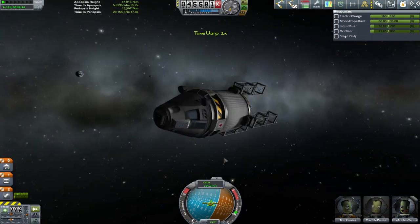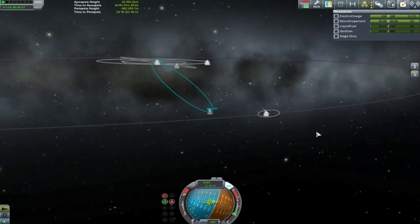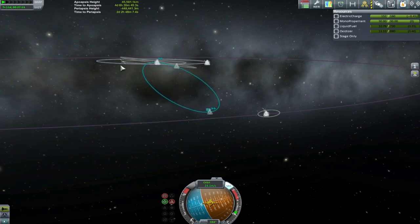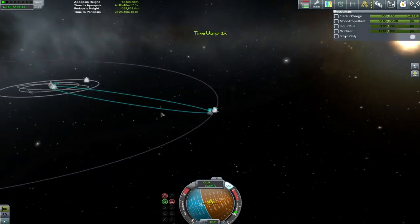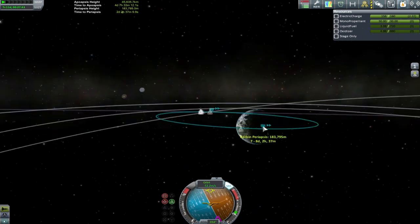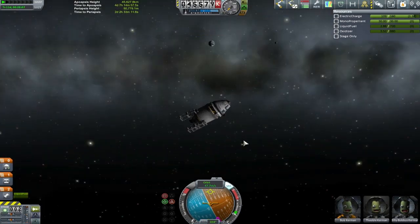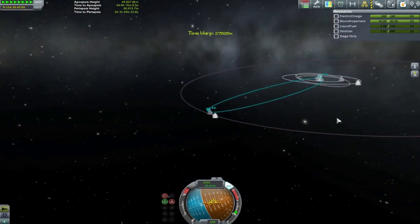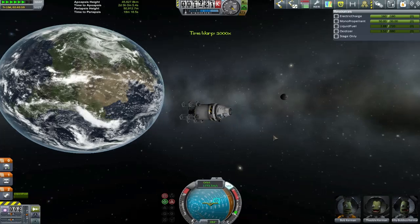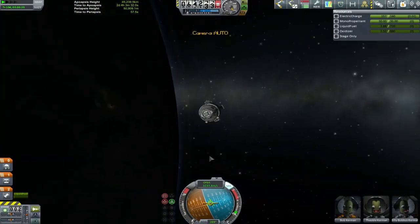The next thing I was worried about was that this thing doesn't have any heat shields — I keep forgetting to add them, absolute terrible oversight on my part. So I'm going to set my periapsis at about 50 kilometers, give or take. That's enough into the atmosphere to give us some serious slowdown, but hopefully not enough to start ripping the vessel apart. This is our first fly-through of the atmosphere.